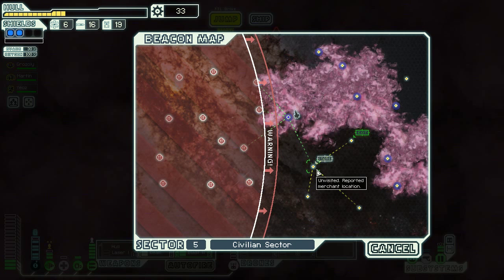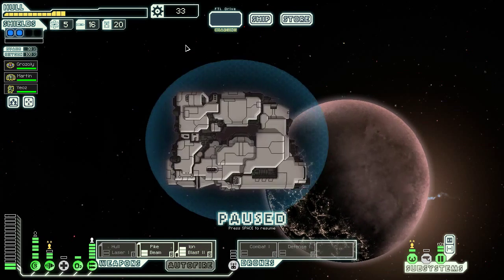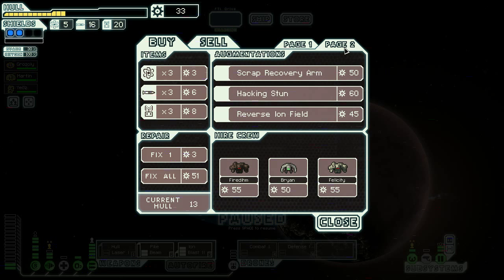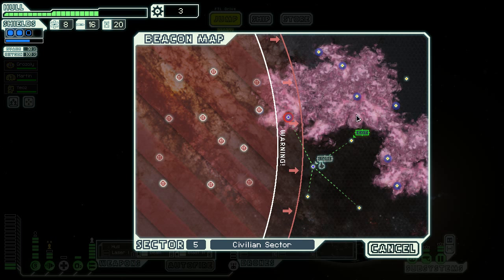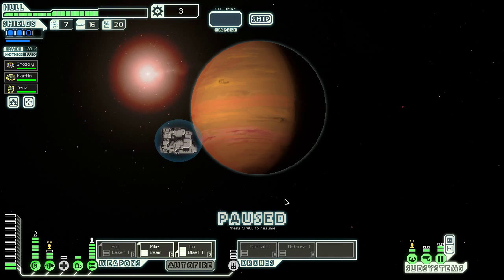That is a really annoying place for another store — this is actually a really annoying layout in general. 33 scrap. I don't think this store is going to do too much for us, which kind of stinks. You want your stores to be at the end a little bit. Ion Bomb — not nearly as good as it used to be. Scrap recovery arm — a little late in the game for that. I guess we're just going to buy some fuel and even more repairs, and we'll see if this is enough to stabilize us.